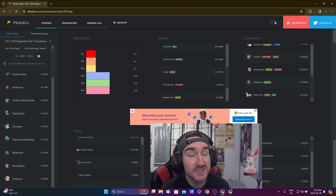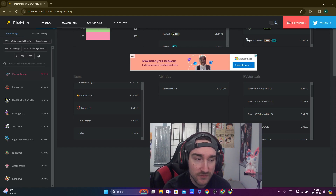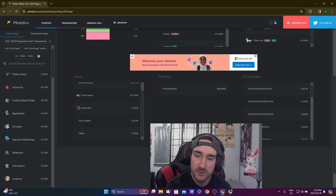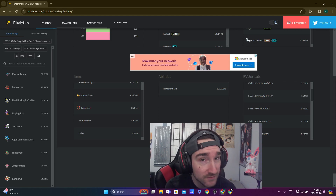If you wanted to build a team around Flutter Mane, looking at its most common teammates on Pikalytics is a really good start. Moving down, you can see the EV spreads. Because Flutter Mane is so popular, even the top EV set is only used on 6% of Flutter Manes — showing how varied builds can be. The simple Timid 252/252 spread is used on only 3% of Flutter Manes.